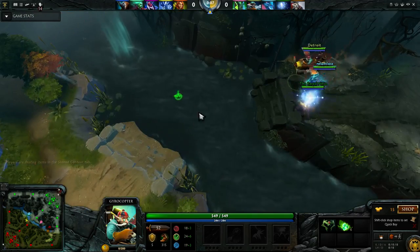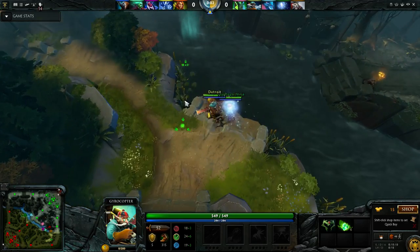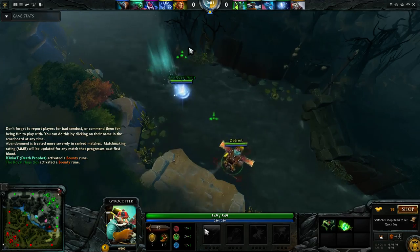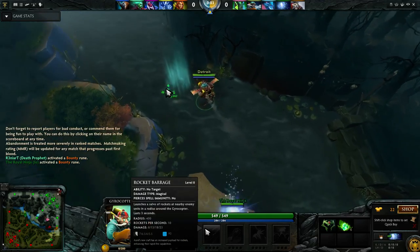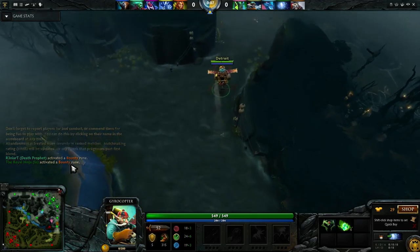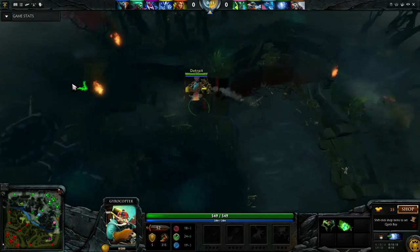We're going for the rune here. The common thing to see when you play Gyro is, if your opponents are smart, they'll just let you have the rune, because with Rocket Barrage — which does a lot of damage at level 1 even after the nerfs — you'll often just get free kills. So essentially they just let you have it; they won't even contest.